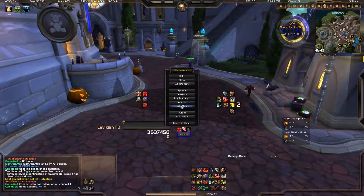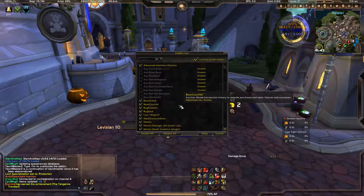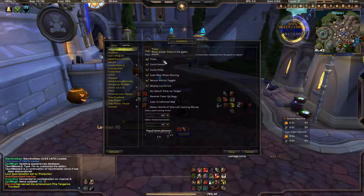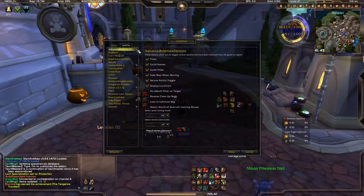So if we click Escape and click Add-ons, let's get right into it. First up: Advanced Interface Options. That is a UI enhancer — it basically brings back a lot of things Blizzard took out in Legion.